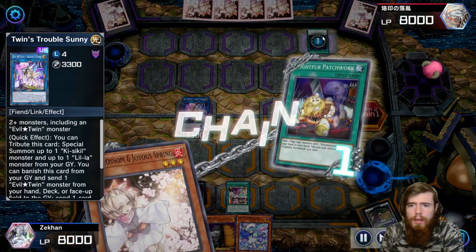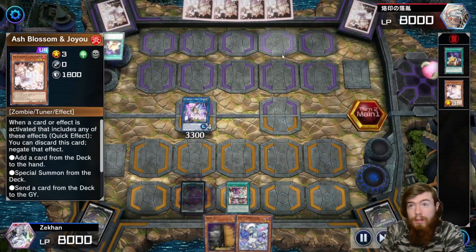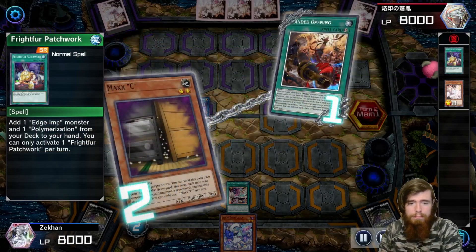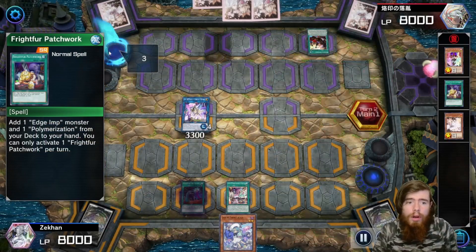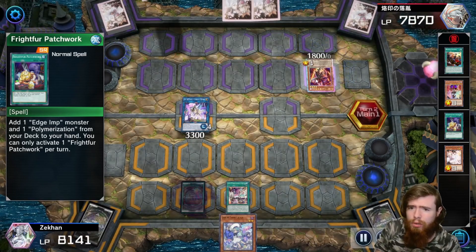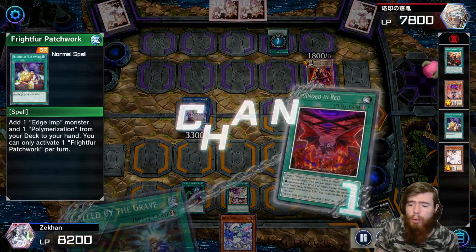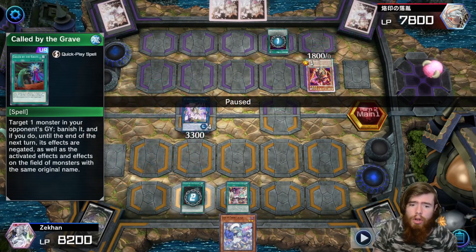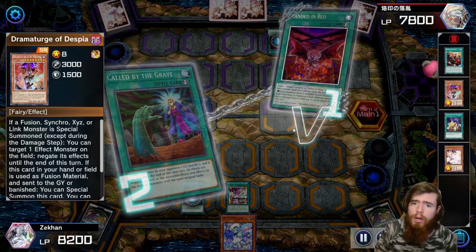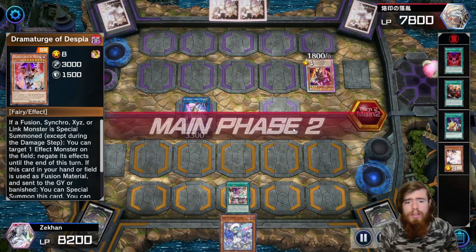Our opponent is playing Despia. He goes for Frightfur Patchwork, grabs Branded Opening — Patchwork is Ash bait but they're right to Ash it. He ditches Dramaturge to grab Albaz to hand, then raw activates Branded Red. One counter to Branded Red is Called by the Grave — to conduct the fusion summon he has to successfully add the targeted card to hand. Once he activates and targets Dramaturge, we use Called by the Grave to banish that Dramaturge. No target means no summon.